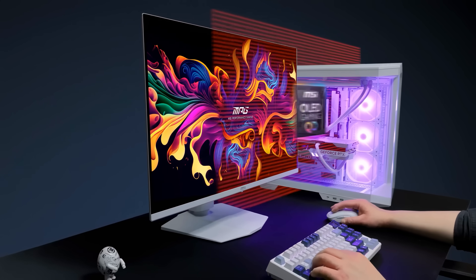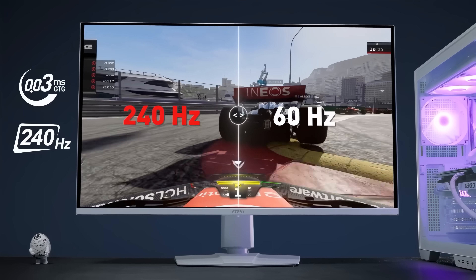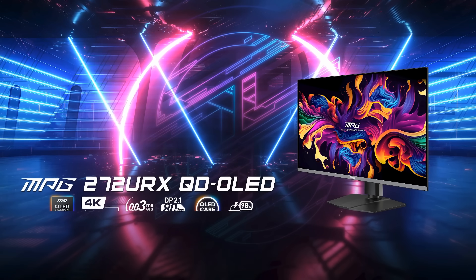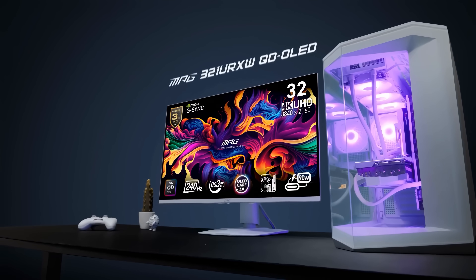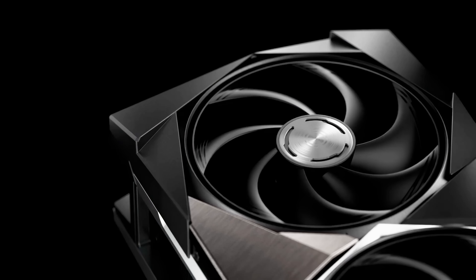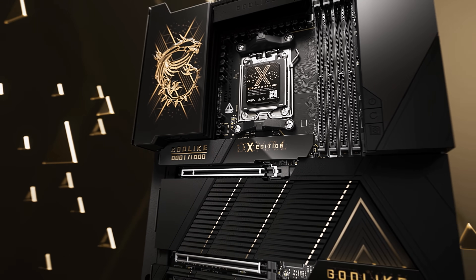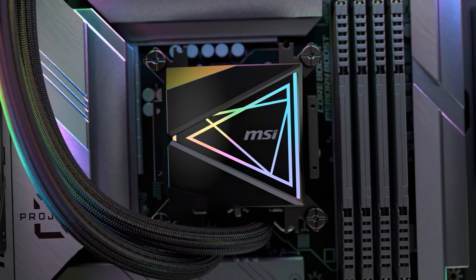The big holiday discount season is upon us, with MSI bringing some of its biggest savings ever. Check out discounts on MSI displays, including critically acclaimed QD OLEDs like the MPG272URX and the MPG321URXW. Grab up to $100 off MSI graphics cards and up to $150 off MSI motherboards, cases, and coolers while stocks last. Click on the link in the video description below for more details.